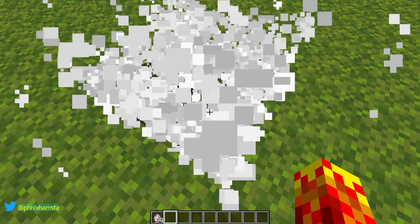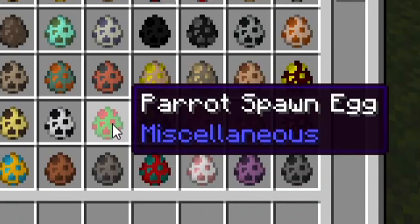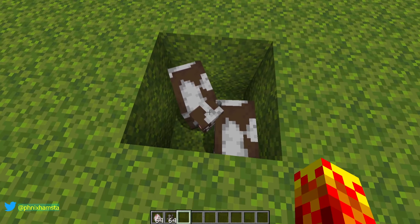This applies to every animal in the game — I mean, the ones that are breedable. You can't breed parrots. Don't do it. So here are some cows.